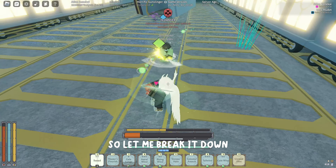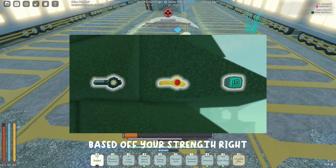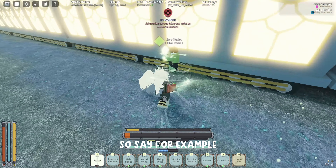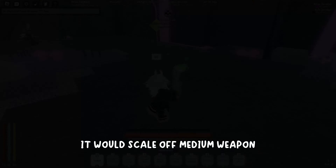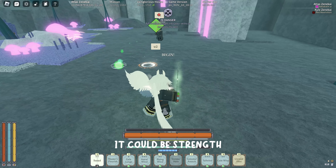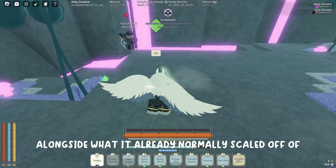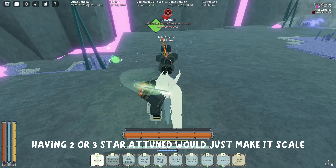Up next is a buff called Attune. This one's a little more tough to explain so let me break it down. You guys know how Dawnfist Ring gives you a bit of extra scaling on your weapon based off your strength, and Maestro's Ring gives you an extra bit of scaling based off your speed? This stat would basically do that but put it directly onto your weapon. So say I had a Curved Blade of Winds with one star Attuned - it would scale off medium weapon, Gilbreath, and any other stats like charisma, but in reality it could be strength, agility, or anything else. Basically this buff makes it so your weapon scales off another stat alongside what it already normally scales off of.